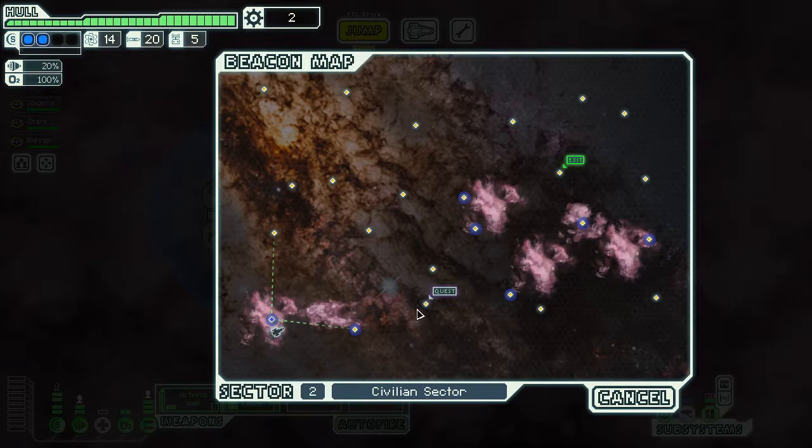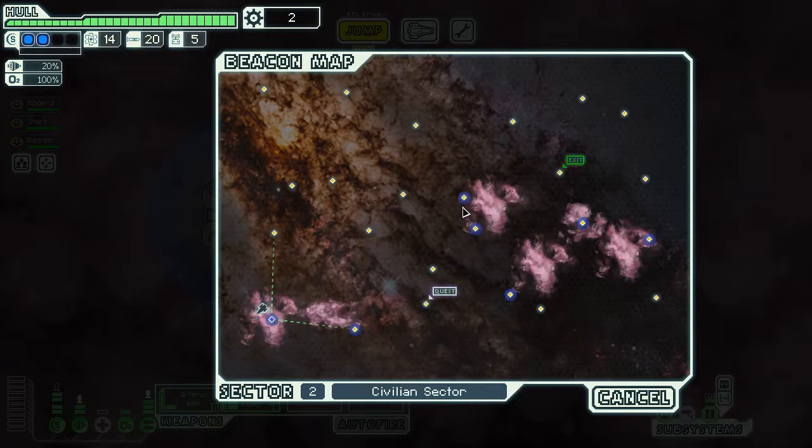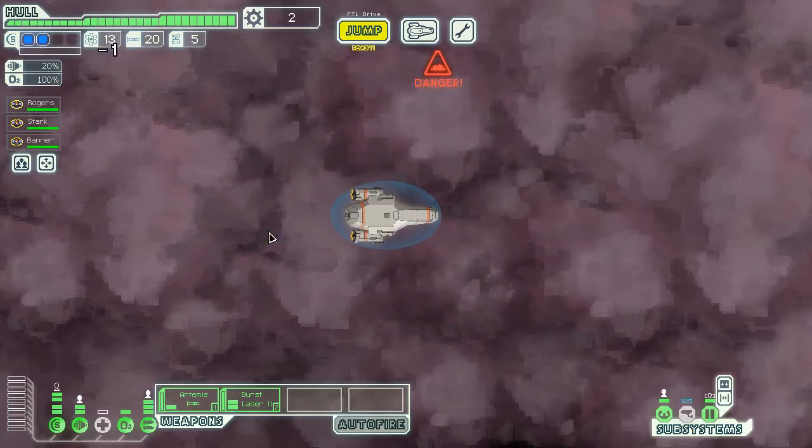We got a new civilian sector and we got our quest up here that we need to do eventually. I could start heading this way and then make our way over to the quest. I'm going to try to go into the nebula and up to the quest. These nebulas do slow down the pursuing fleet so we get more jumps in. I want to try to get as much scrap as I can and as many jumps as possible in each sector.